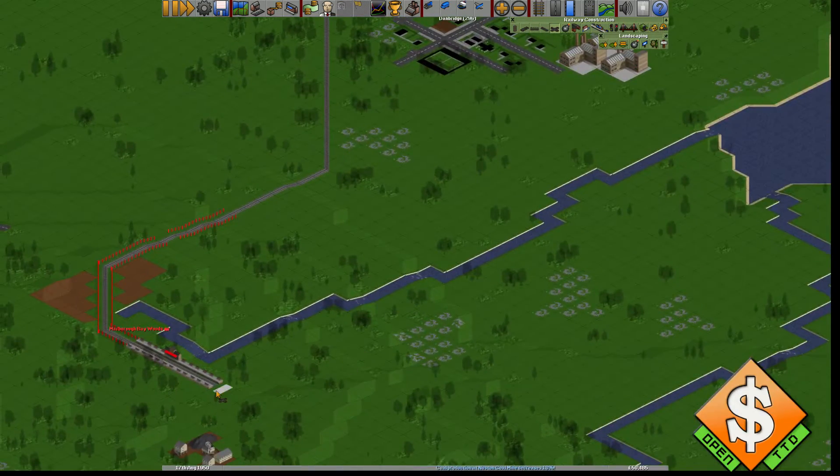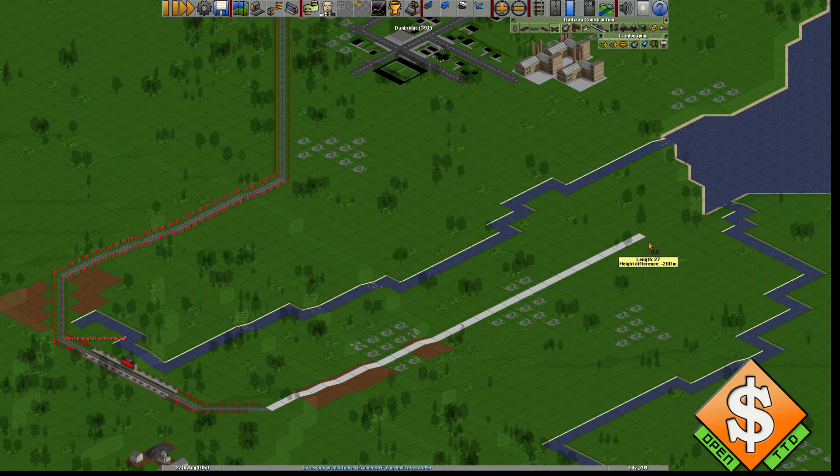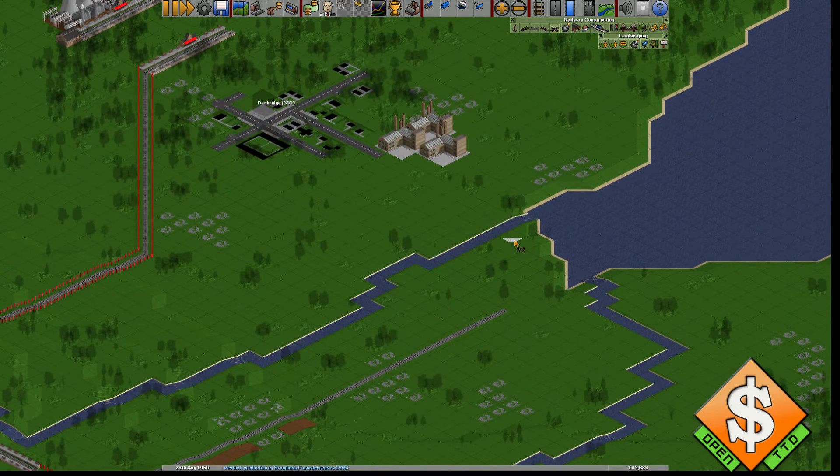Now I want to build a route this way, and we're actually taking a more advanced part in this tutorial because we're going to be building bridges already. We need a bridge over here — I'll press the bridge tool, press on one side and the other side. It says the length of the bridge is going to be three.